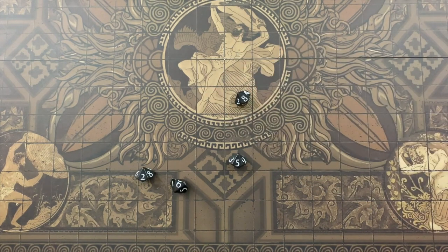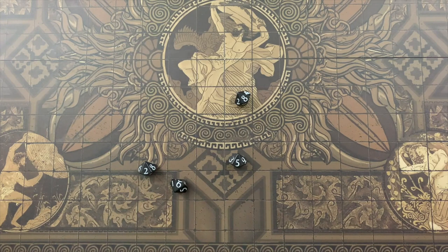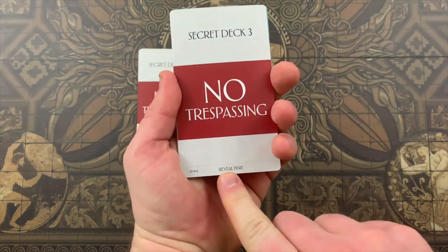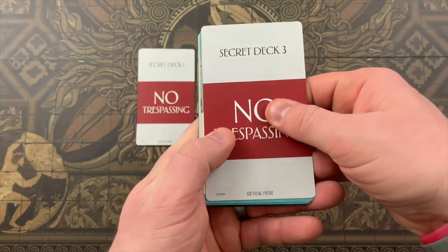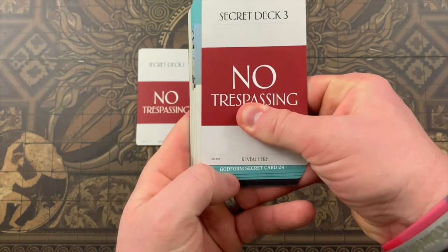There are a number of secret decks in the game. Secret decks are always designated with two divider cards — one on the front labeled 'reveal here' at the bottom, and one on the back labeled 'back.' When asked to draw from a secret deck, start by revealing the bottom so you can see its designation and ID number — this helps minimize spoilers.